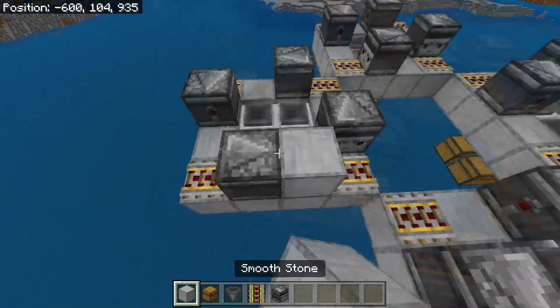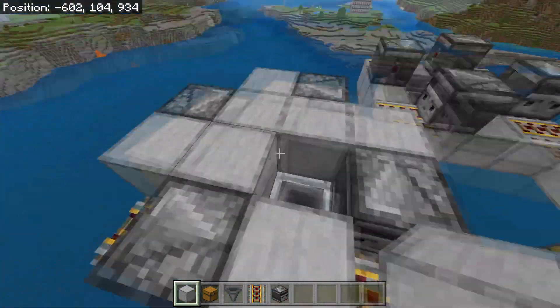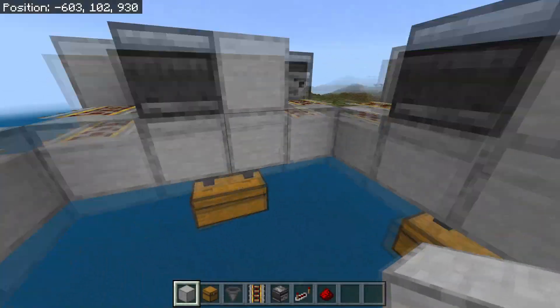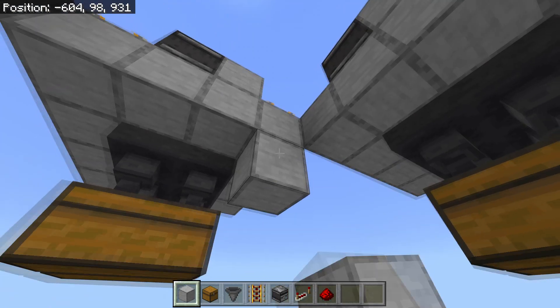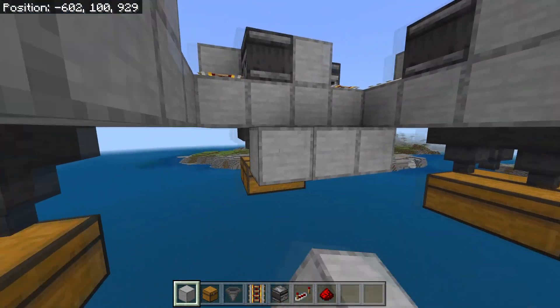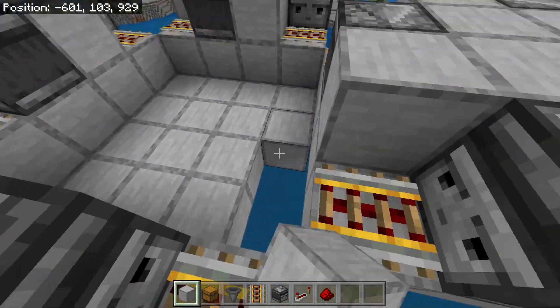After you've done this, place blocks in the block spaces between the observers, and also 4 blocks on top of the hopper minecarts. Do this with all of them. Now we need to head under here, place a temporary block, place a block in front of that, destroy the temporary block, and make a little platform right here. This platform in the middle should be roughly 4x4.